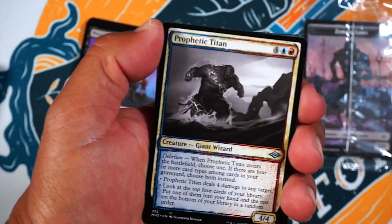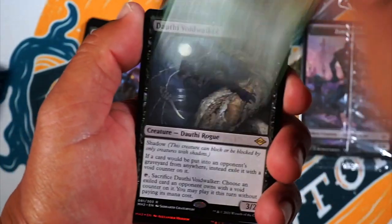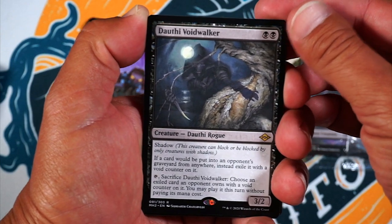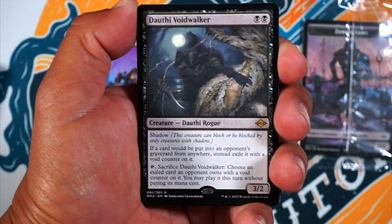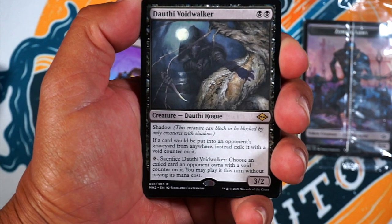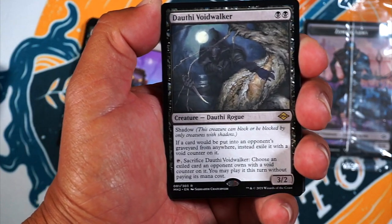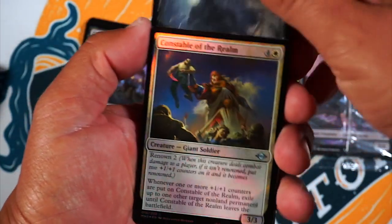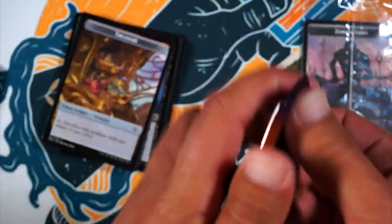We got a sketch card. Got an old Yavin My Elder. Nice. And we got Dauthi Voidwalker — black, black, shadow. Cards put into an opponent's graveyard are instead exiled with a void counter on it. Sacrifice the Voidwalker — choose an exiled card an opponent owns with a void counter, and you may play it this turn without paying its mana cost. Holy crap, that's good. And then a foil Constable of the Realm. Black looking good so far since it's the two rares we got.